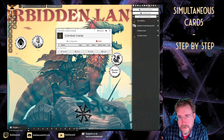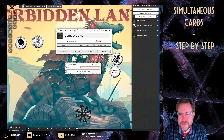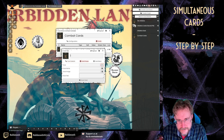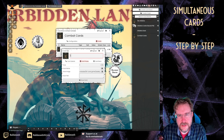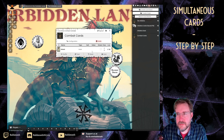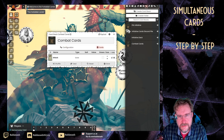Then I configure the individual cards. I add a card and put a number in — I've found it works better with a number entered. For the face image I browse to the assets and the first card is 'attack'. I select it and name the card 'attack', then save. You can now see the first card is listed in the deck.